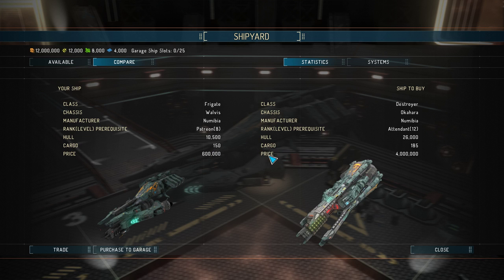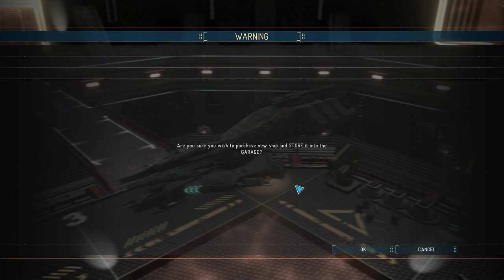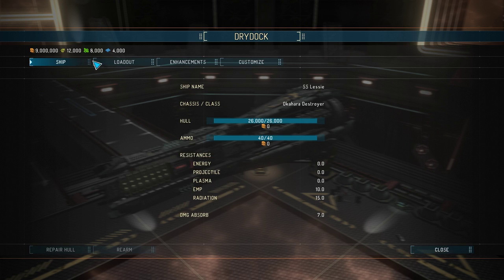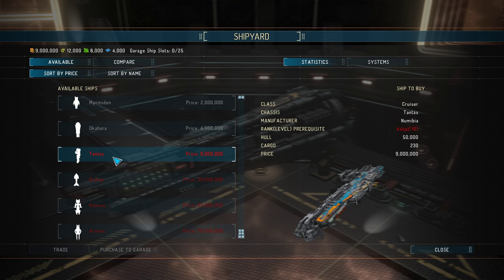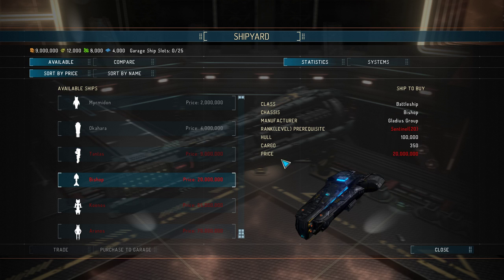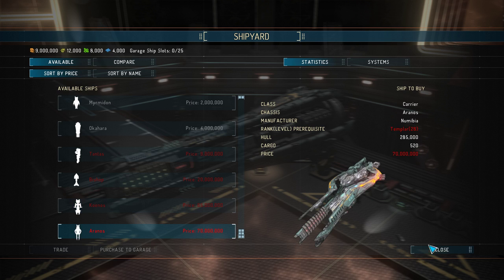It's got more cargo, more hull — yeah, may as well just go straight for it. We'll trade our ship in. Back to the shipyard. We've also got the Tantus, which is the Cruiser; the Bishop, which is the Battleship; the Kaonos, the Dreadnaught; and the Aranos Carrier.